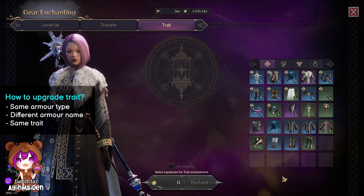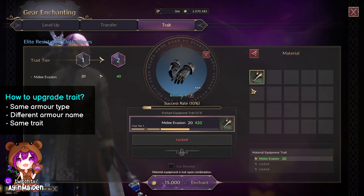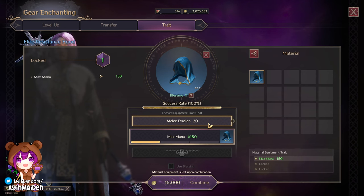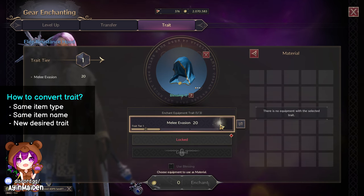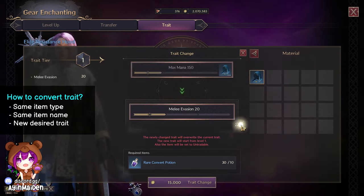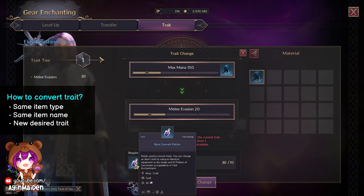For armor however, it has to be the same type but can be a different name or grade. If you have a trait that you don't want, you can convert it to a different trait. To do this, you will need the exact same name item that has the trait that you want. Then you select the trait that you want to convert and click on the trait conversion button on the side. You will also need the convert potion, which you can buy from the sundries merchant.